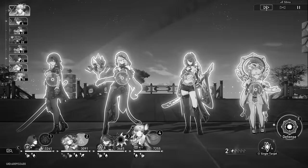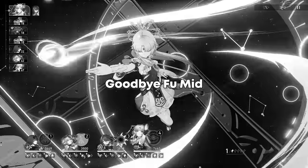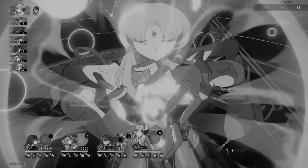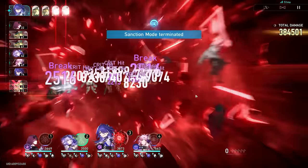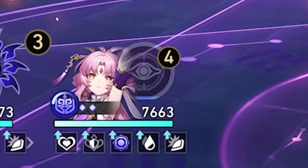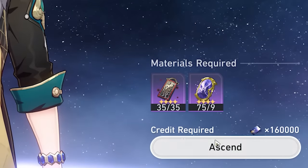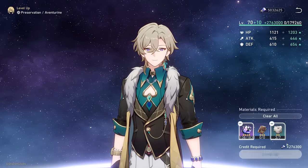This is the last time we're ever using her. She tried her best, but in the end it just doesn't matter because Aventurine is replacing her on all my teams. Anyways, let's get his final ascension — and level 80.